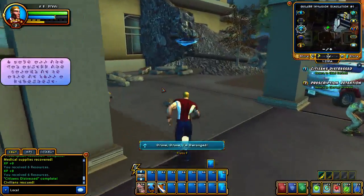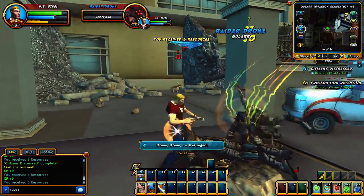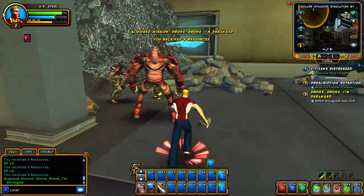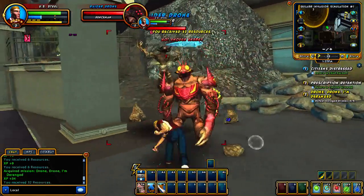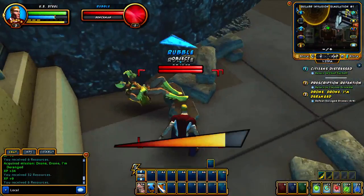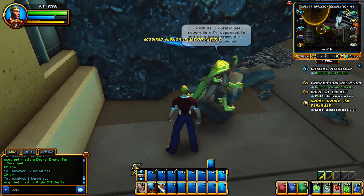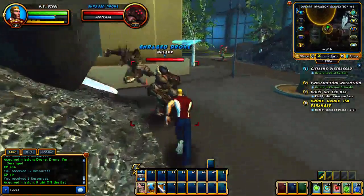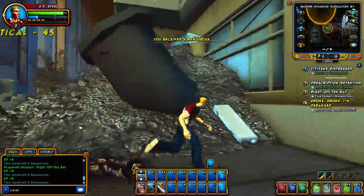I like DC Universe Online, don't get me wrong. But the thing about it is you're stuck in the DC Comics universe — and I love DC Comics. But I also like the ability to be a custom hero in a less well-known setting. Champions was actually a tabletop role-playing game for a long time, so they've got their own setting and their own history. Here you get more customization. Champions has this character Foxbat — sort of their Deadpool meets Batman character — who gives us a little quest.